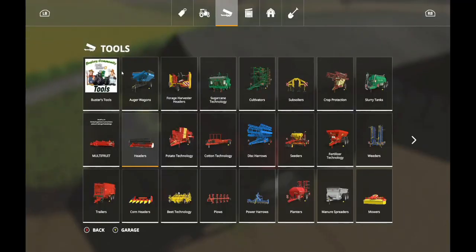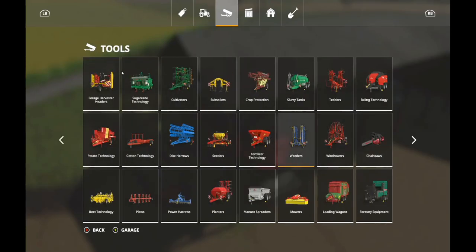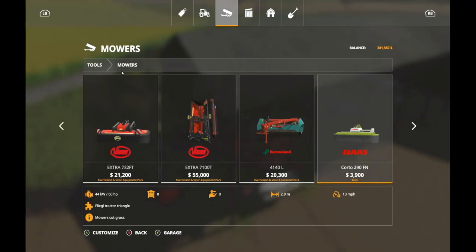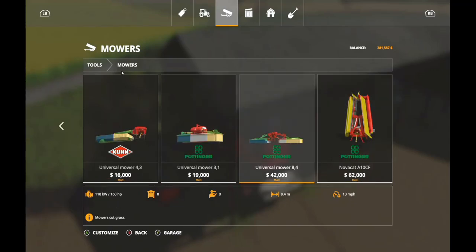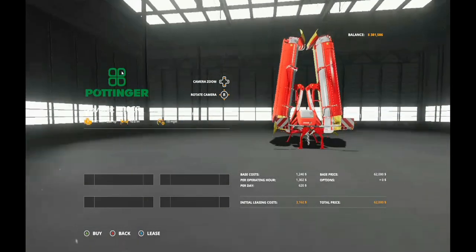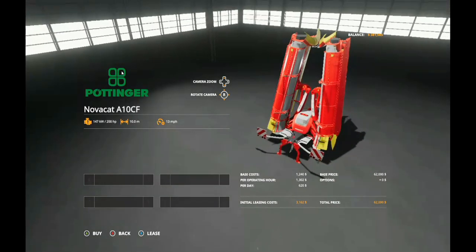All right, so grass. That is not grass — mowers! Not getting a big bad mower, however I really like this Nova Cat 810 because it puts it in a swath — I don't need a windrower.